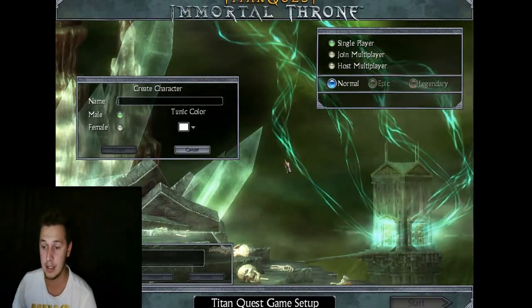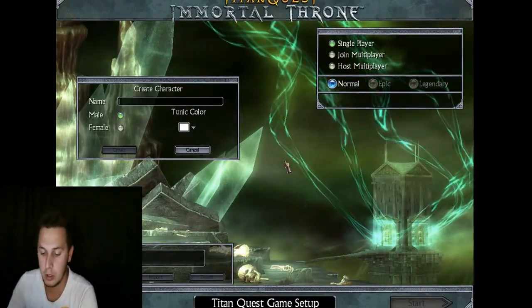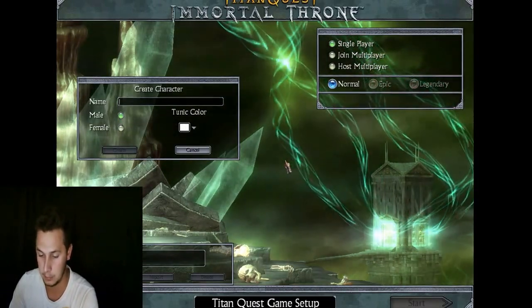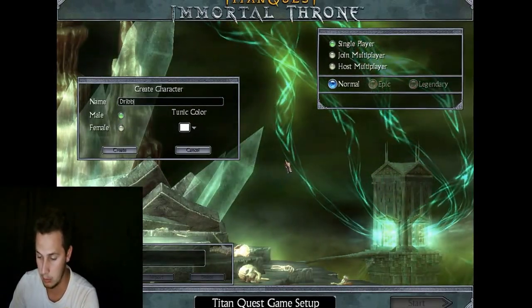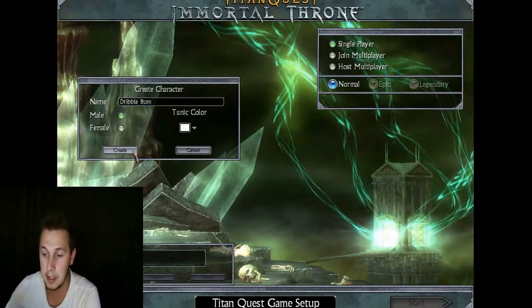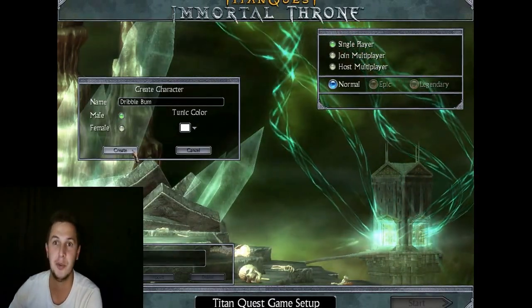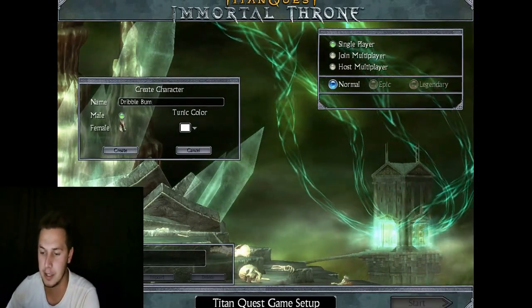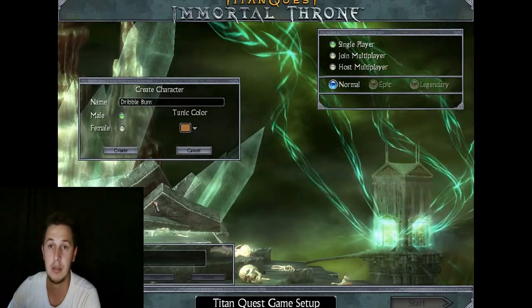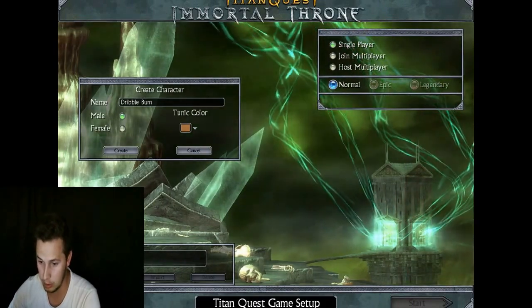First, we need to create a character. The character is going to have an SA name - let's call it Nan Brown. Single player, normal. Create.